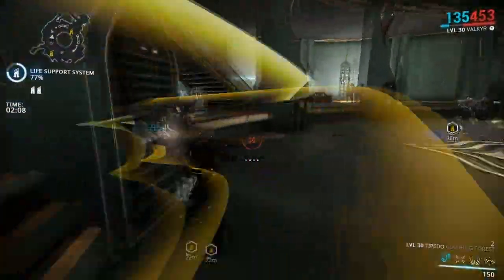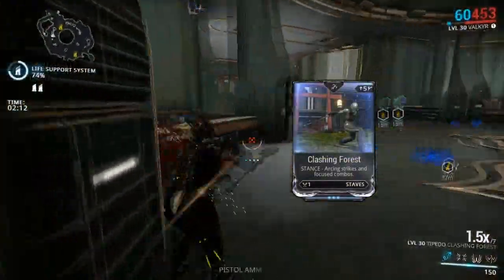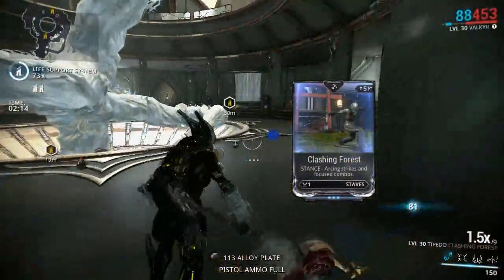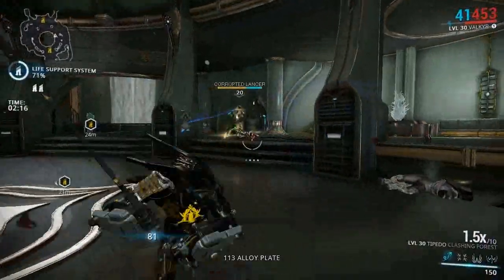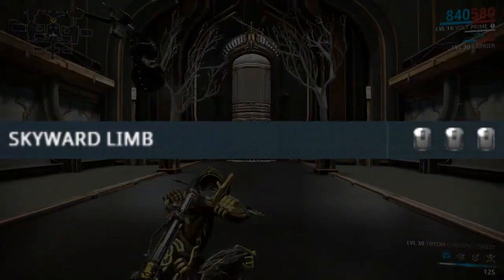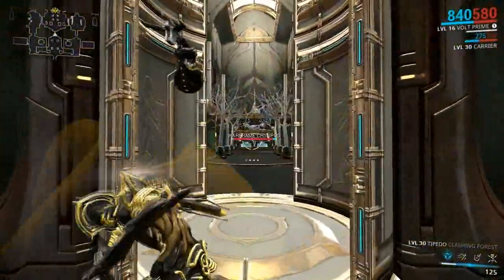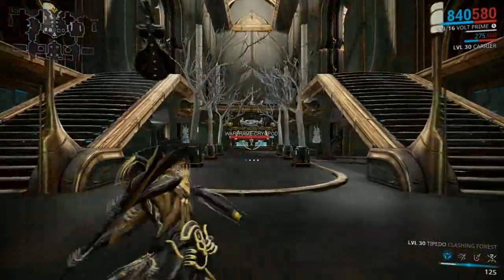corrupted Bombards and corrupted Nullifiers. Let's start off with the Clashing Forest stance, which has a V-polarity and is described as a stance with arcing strikes and focused combos. The first combo is called Skyward Limb and it's your standard EEE button mash. It has AoE on the first and third hit, as well as Double Strike on the second and third hit.